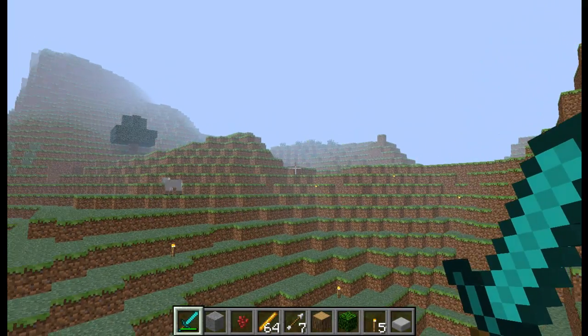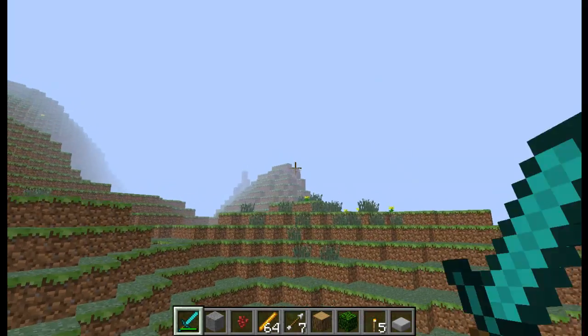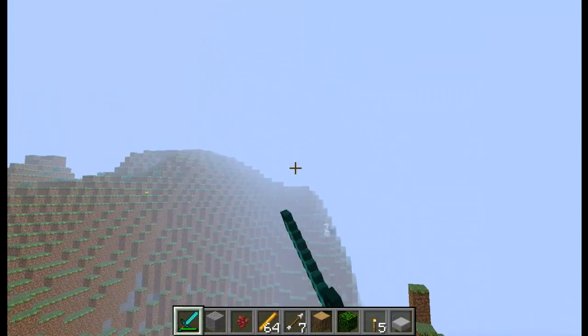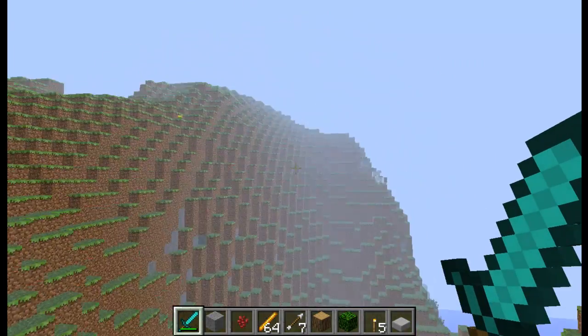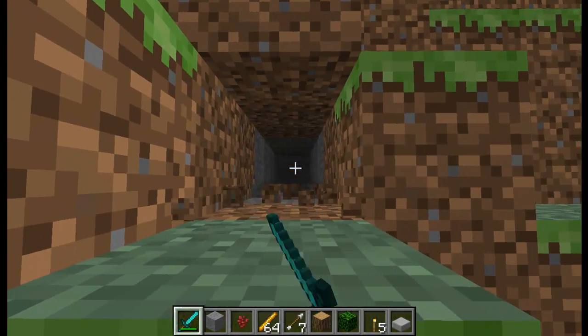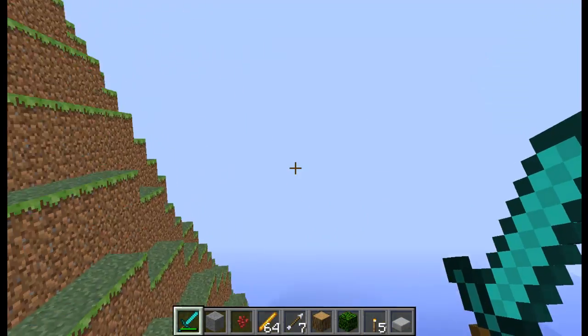Another one of my favorite commands is Reach. You can destroy blocks from basically any distance away. You can set it to like three million and destroy a block on the other side of the world. I can just go right through the mountain — see? I have mine set to 100.